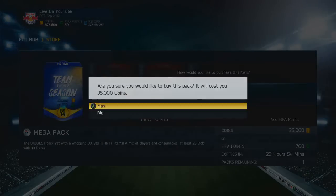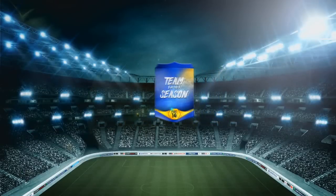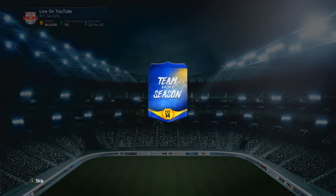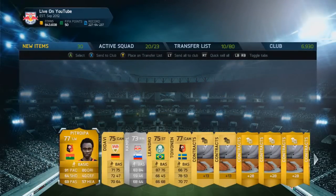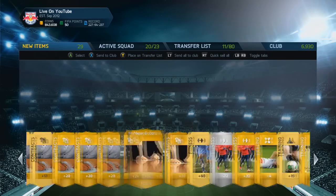Last pack on this account — come on, give me something half decent. Controller is down on the desk. Come on, another Team of the Season — do it for me. And we get... that's a letdown again. That is two big letdown packs. Oh, and Campbell has just come out of the Team of the Season — still looks like a good player but a little bit disappointing.